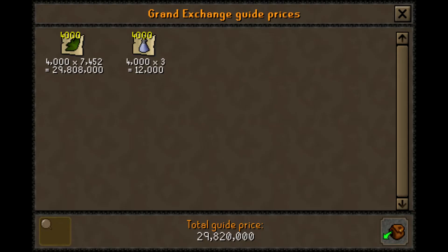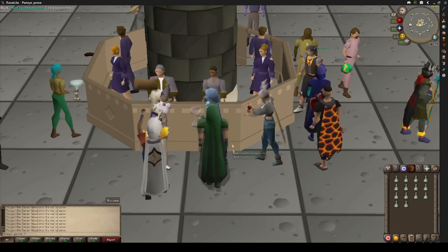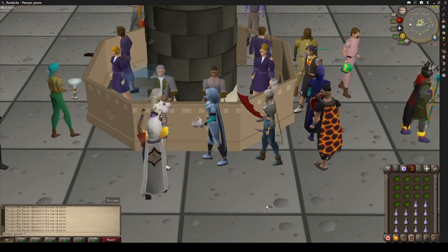On screen you will see that the total bought value to create this money maker was 29 million 820,000 GP. You can buy the full limit in one go or do it in steps. The total selling value shown is 30 million 592,000 GP, giving a total profit of 772,000 GP.